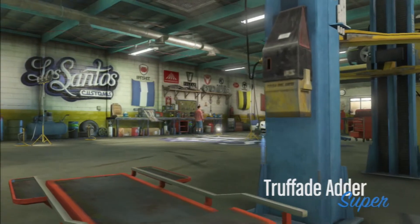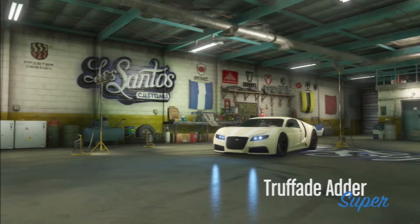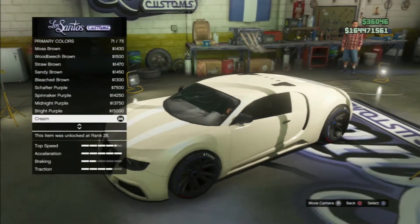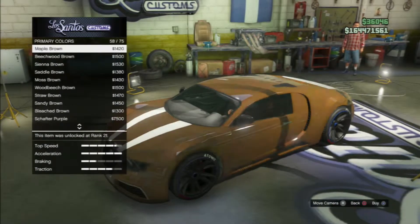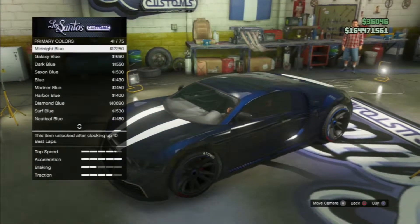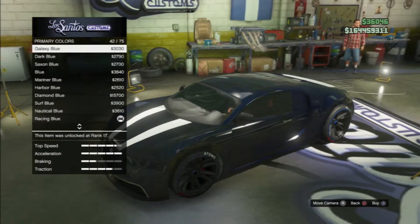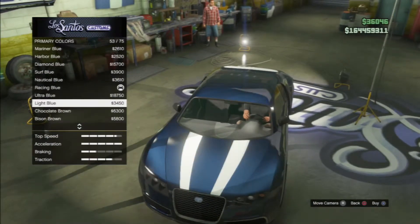Alright, we are here at Los Santos Customs, and I'm going to show you how to get this Adder to the blue color that I had there in the intro — I really like this color, I have a whole garage themed with it. First thing you're going to want to do is get a respray, then go down to metallic, and find the midnight blue color and change it to midnight blue. Then for pearlescent, go down to pearlescent and change this to ultra blue — it's down here.